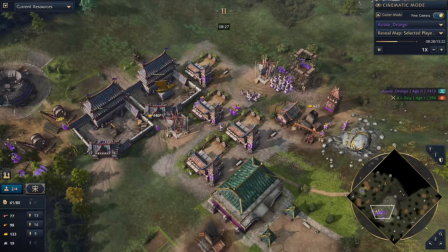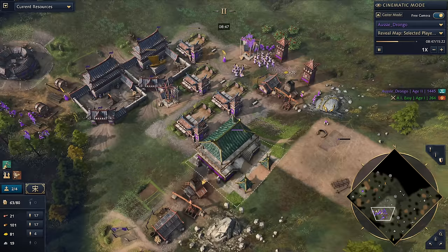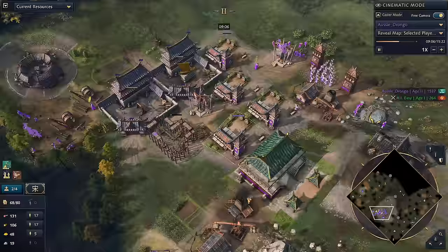It can be a bit difficult to remember the blacksmith upgrades sometimes because you just want to spend your gold on other things. At the moment we've only got two Imperial Officials out, so we do start to have a little bit of gold stacking up in each of these production buildings — you can see more than 40 gold already stacking up here. Another thing to note is that we don't go for early wheelbarrow. The reason is that early wheelbarrow requires a lot of early gold.